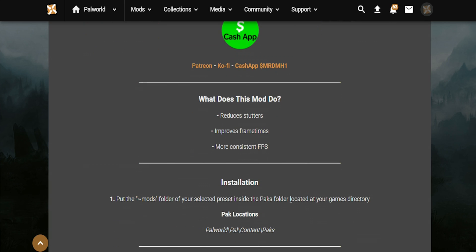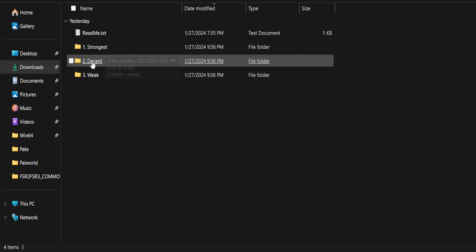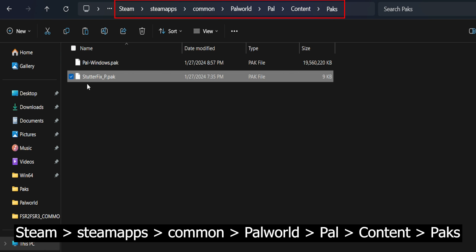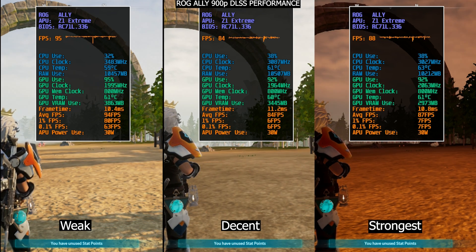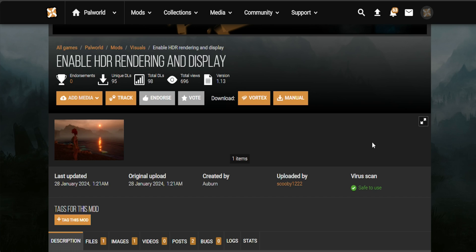You've probably noticed the occasional stutters we are getting in Palworld. This mod by Hybrid is claiming to fix stutters and improve frame times and FPS as well. Inside you will find three presets: Weak, Decent, and Strongest. You can just copy the packs file to the game directory like we've done before. But honestly, I still get stutters — I'm not sure if it's working on other devices, but on both my Ally and Legion Go it's still stuttering with this mod.